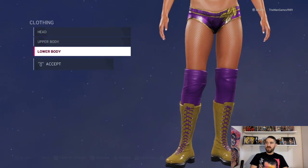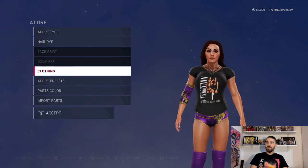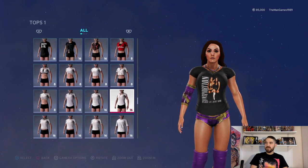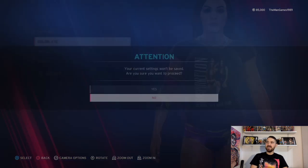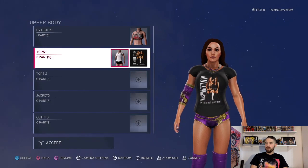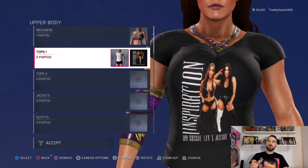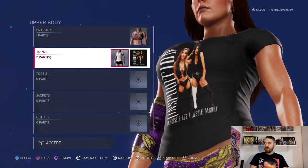That is it for that. The t-shirt is exactly the same as for Jessie McKay — the color is obviously black again and it is the same Inspiration t-shirt image that you can get on Pro Wrestling Tees, just screenshotting the image and uploading it onto the PlayStation. That is how we got it on here for this t-shirt.